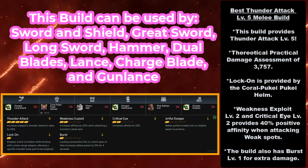Speaking of that best melee build, here we have the best Thunder Attack Level 5 melee build. This build can be used by Sword and Shield, Great Sword, Long Sword, Hammer, Dual Blades, Lance, Charge Blade, and Gunlance. It provides Thunder Attack Level 5 and has a theoretical practical damage assessment of 3,757 — the highest out of all the damage comparisons. Lock-on is provided by the Coral Pukei-Pukei Helm, and Weakness Exploit Level 2 plus Critical Eye Level 2 provides 40% positive affinity when attacking weak spots. The build also has Burst Level 1 for extra damage — so it's the whole package: lock-on, Thunder Attack Level 5, and a high amount of damage.